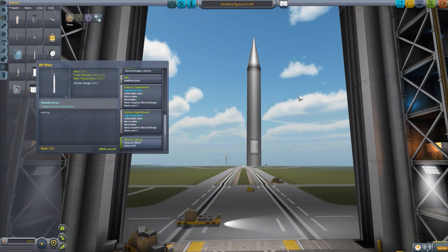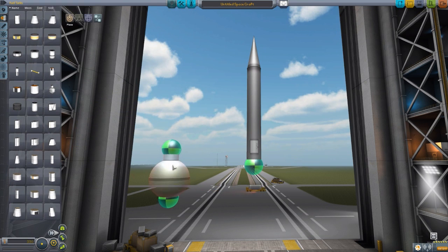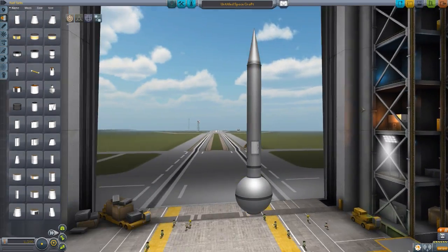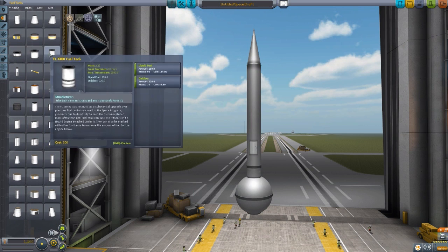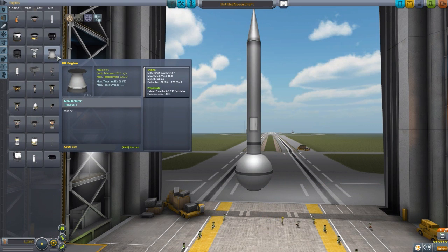Now, how you actually move this baby around — you have to go into fuel tanks. We have a KP tank here, which has its own built-in decoupler and stores 90 monopropellant, which is the fuel this particular vehicle requires. The mod maker decided on monopropellant because of the size — the kinetic penetrator is just so small that doing something like liquid fuel and oxidizer seemed a bit strange. And as for engines, we have this little KP engine, which produces 26 atmospheric thrust, 40 vacuum thrust, ISP of 180 atmosphere and 270 vacuum, and uses 3.7 monopropellant per second.